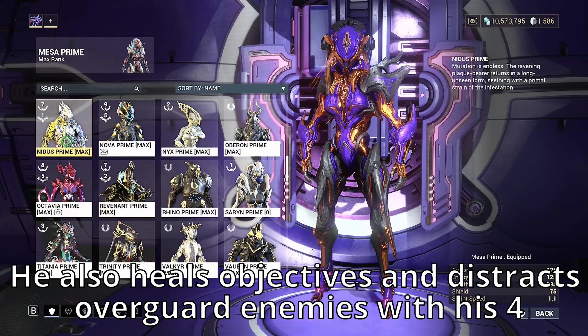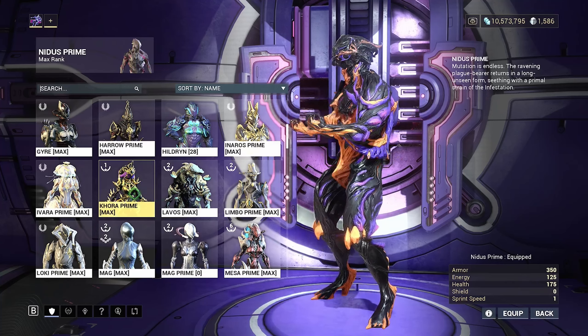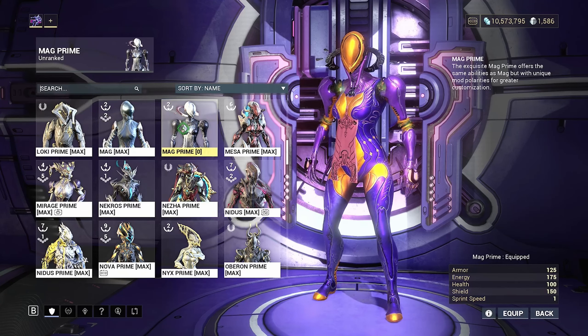Nidus is amazing because he literally doesn't die — this is my Nidus build. I haven't built a Corra, but Corra with a Resonator will be amazing. Mag has a really good time too, because she can actually shield gate with her abilities, so she doesn't have to health tank.